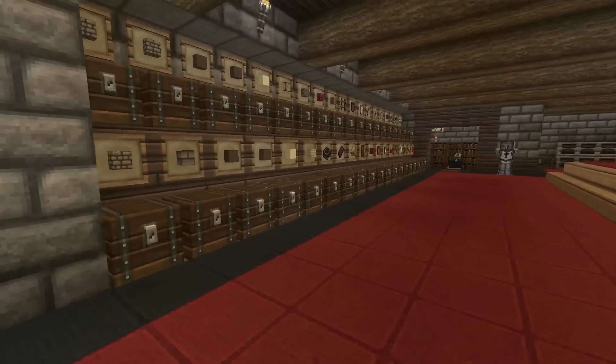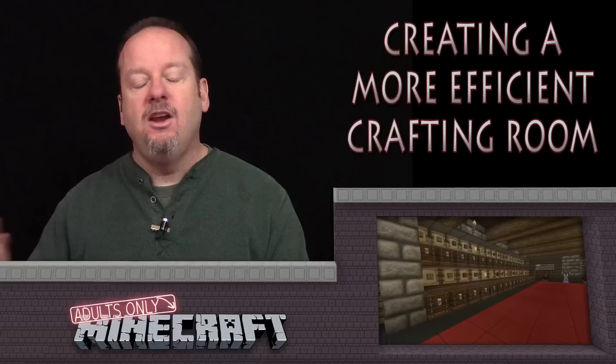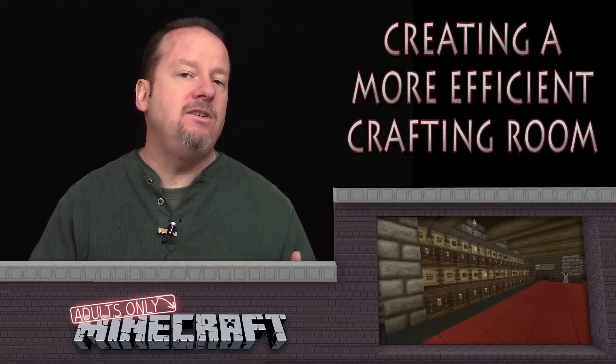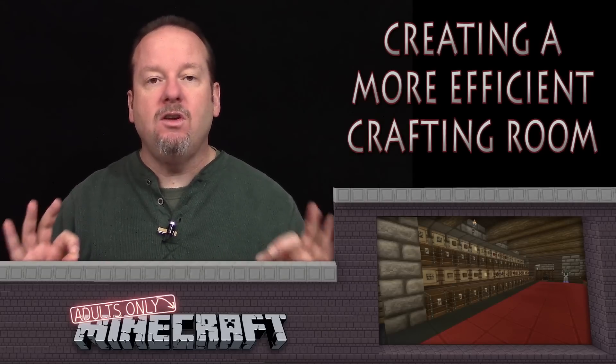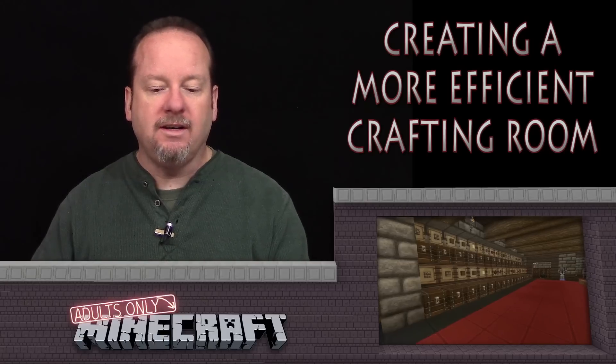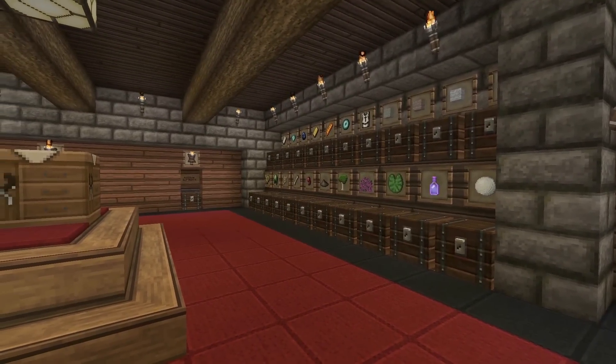Then what you can do is start putting in chests as you need them. As you gather up items, put chests in. You can always rearrange if you need to. You can add chests, you can take chests away, but just make sure you have space for everything you want.